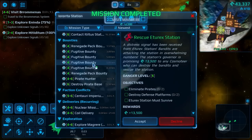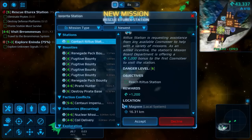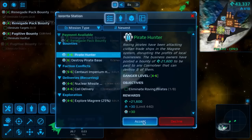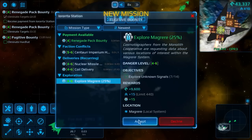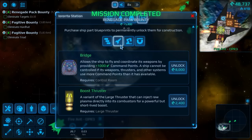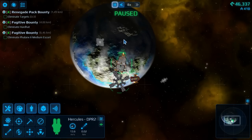Let's see what you've got for us. We've made our way here — that'll give us a little bit of cash. And stations — rescue Etarex station! A distress signal has been received: bandits are attacking the station in overwhelming numbers, and the station's governor is promising 13,500 credits to any Cosmoteer who can destroy the bandits and rescue the station. Danger level five. I will accept. Also a level six danger — level four to six pirate hunter. Still only a danger level six base mission.